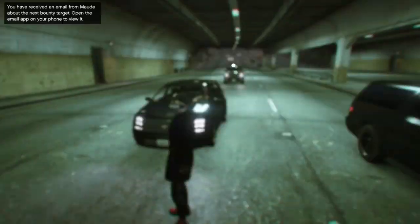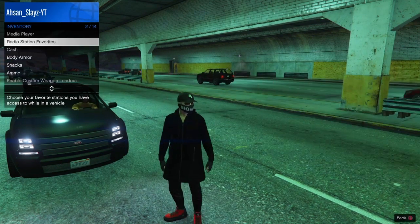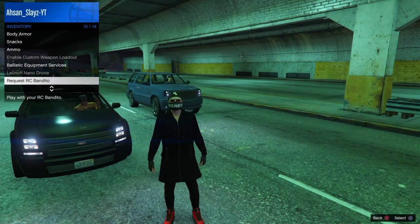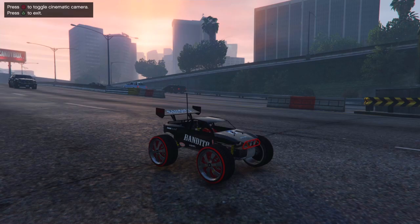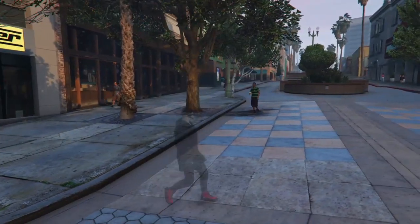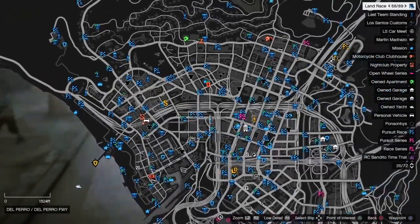With arena war you'll spawn right outside the arena. Once you spawn like this, go into your interaction menu and either call out your RC Bandito or get an apartment invite from a friend — either will work. If using the apartment invite, exit the apartment; if using RC, exit by pressing triangle. If you flash three times, you are 100% glitched.